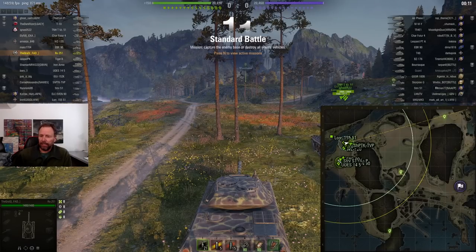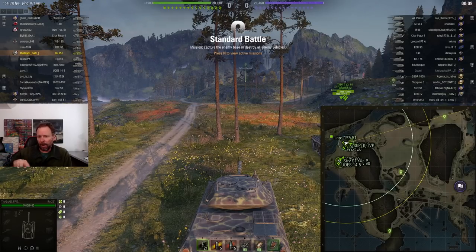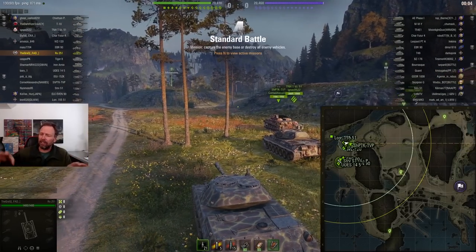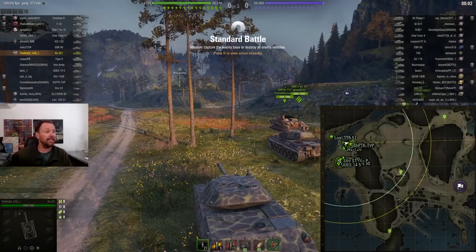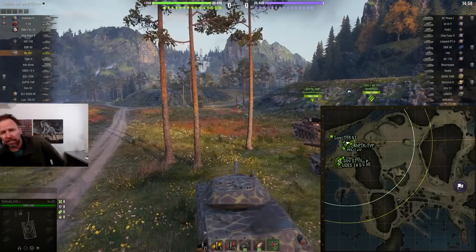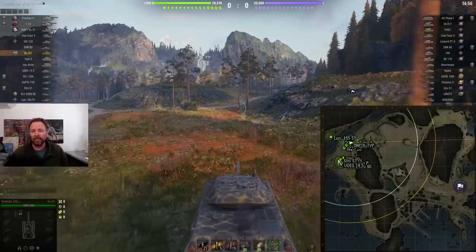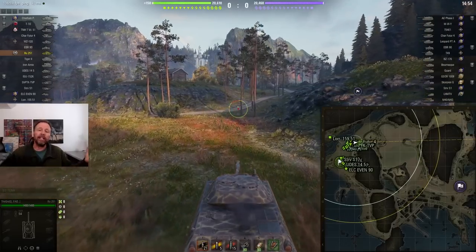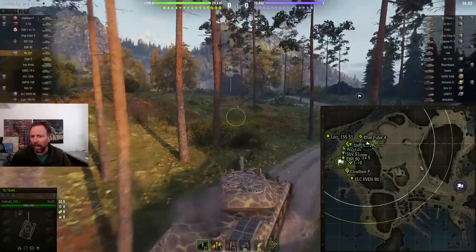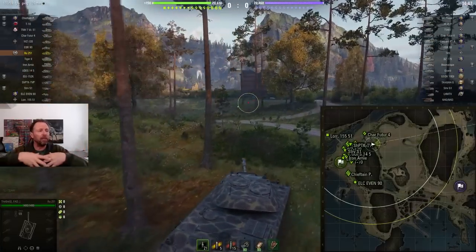This map is kind of interesting in that the whole southern part around the horn and the part in that little city is not very good for spotting. There are big mountains everywhere that you can't see through, and even if you spot people behind the mountains your SPGs can't shoot them. There's basically a ring of fire — a ring of bushes on both sides that people use to spot from.